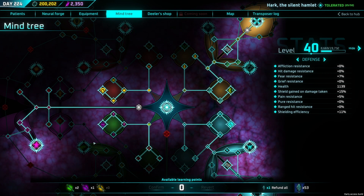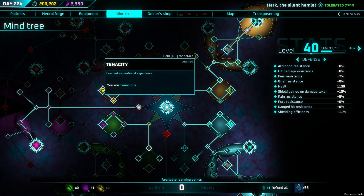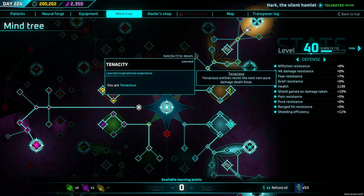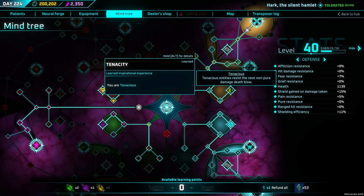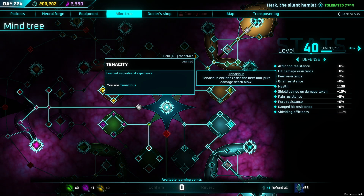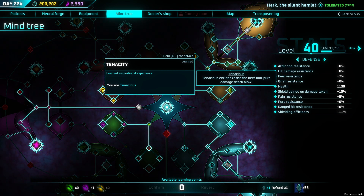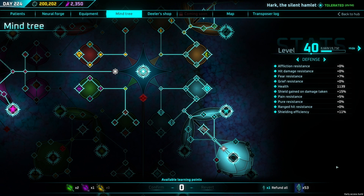One I highly recommend straight away is Tenacious. Tenacious means the entity survives the next non-pure damage death blow — so if I go down to zero health, the first time I'll come back with one HP. Especially early game where enemies chip you down, you will survive that first hit. If another enemy then comes along and hits you, you will die, but it gives you a bit of flexibility.